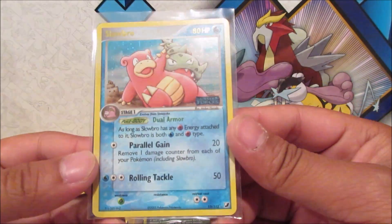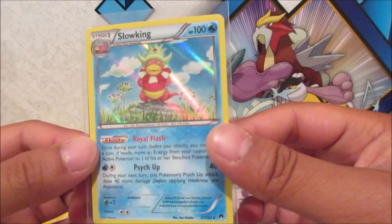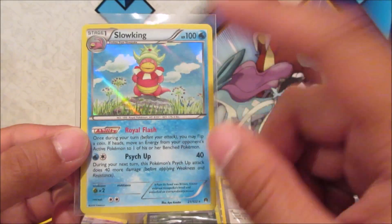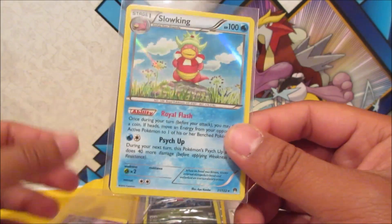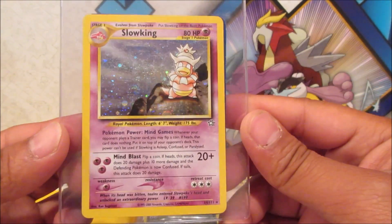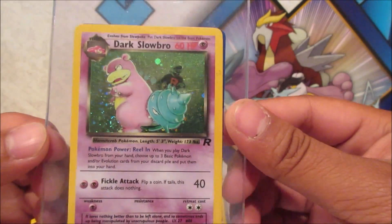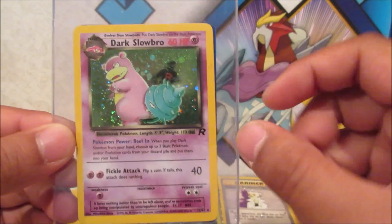We're six minutes in and not even done with the side pocket yet. Slowbro — that's a reverse rare from Unseen Forces, and a Slowking from the newer sets, I think Breakpoint or Breakthrough. We got an old school Slowking holographic and Dark Slowbro with the Team Rocket symbol. That is so cool.